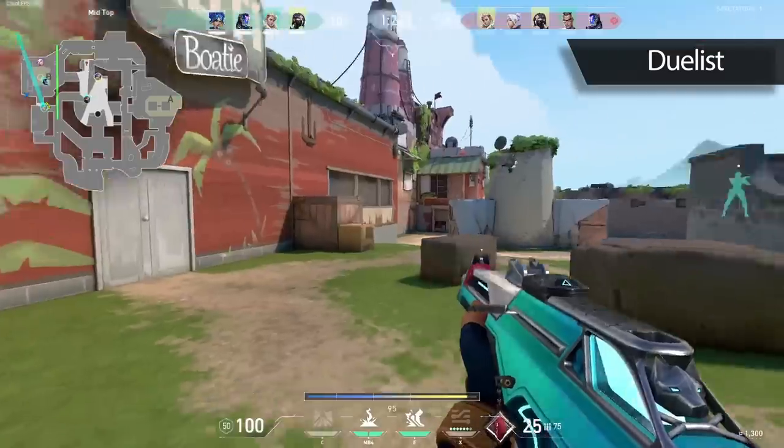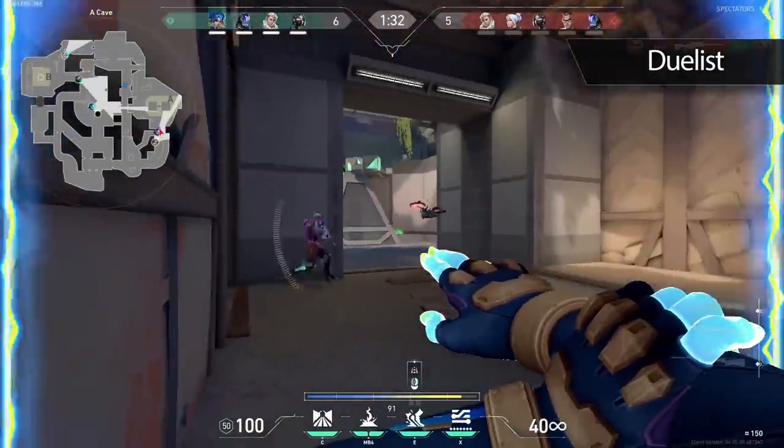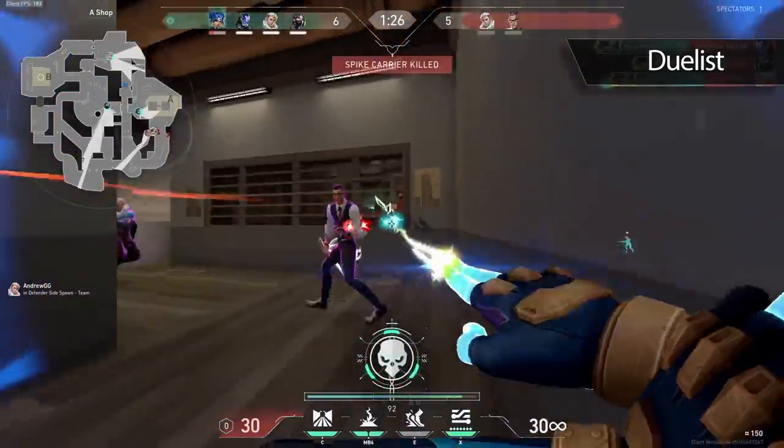This will leave the enemy team with either less utility on the post plant or less utility on the execute, and both of those things are really good for you. You should be playing more aggressively on a duelist compared to other roles, but that doesn't mean you need to throw your life away. So if the enemy team is showing a little too much resistance, don't be afraid to back off.